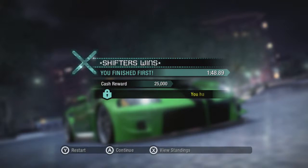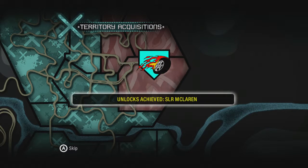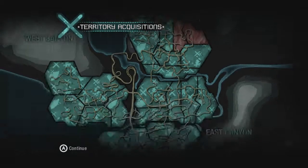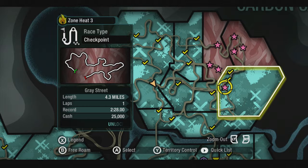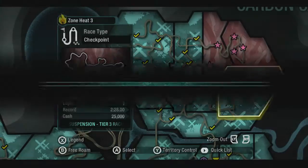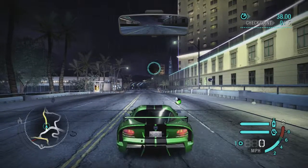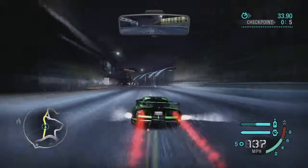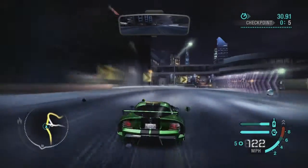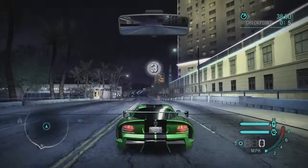We've acquired this territory in the Viper, which apparently is so low it scrapes. We've unlocked the SLR McLaren — probably a better muscle car than my current one! Let's do this final event, a checkpoint run, which unlocks brakes and suspension tier 3 race package. In the next episode I'm probably going to upgrade this car a little, but I don't really want to throw too much more money in because I want enough money for the Murcielago.